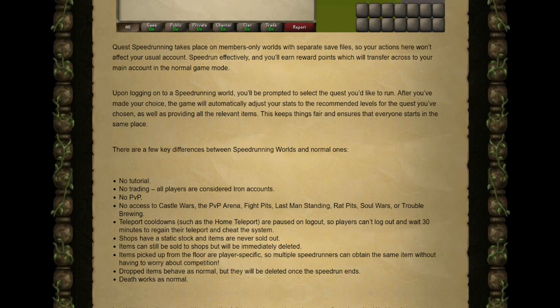Teleport cooldowns such as the home teleport are paused on logout, so players cannot log out and wait 30 minutes to regain their teleport and cheat the system. Shops will have a static stock and items are never sold out, though items sold to shops will immediately be deleted.